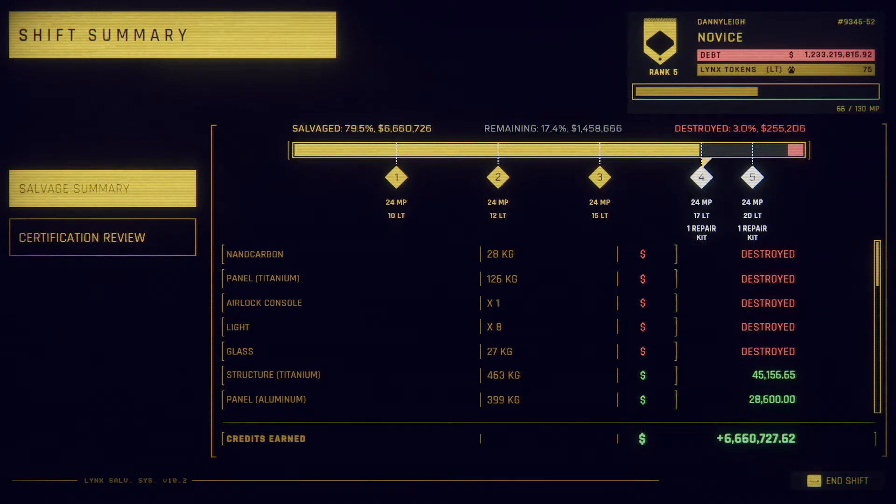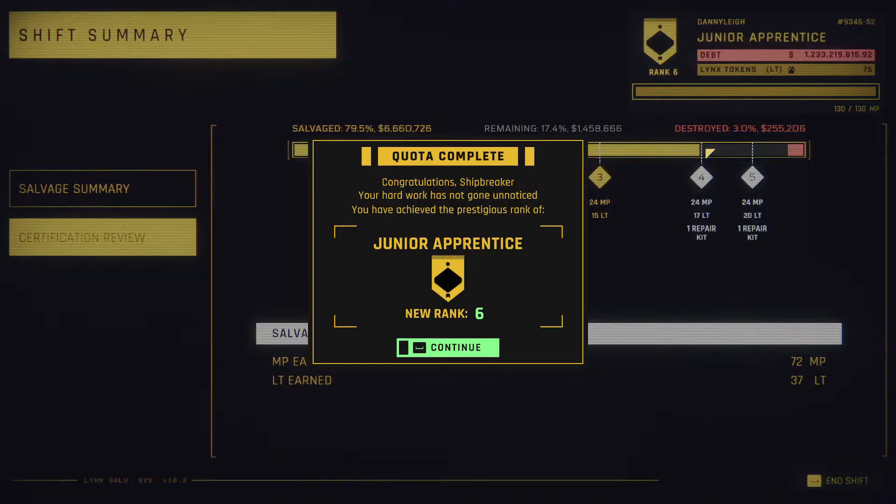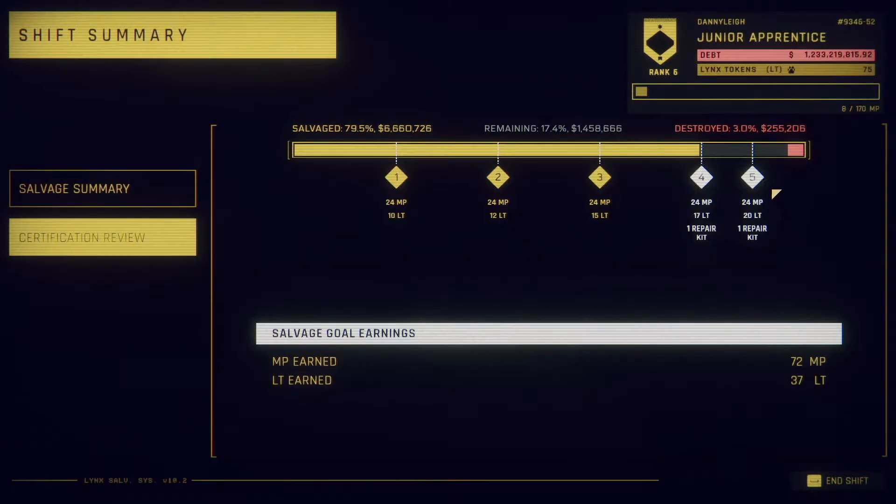Now this is what I'm saying — we pay money to go out every shift. And we're only going to be getting these last couple of goals here, so it probably actually is going to cost us money to go out and salvage that. But in the early game, it does not matter. Why doesn't it matter? It doesn't matter because we're all about those links tokens and we're all about those ranks — mastery points get us up through the ranks.